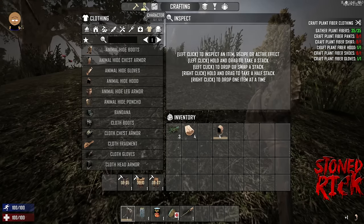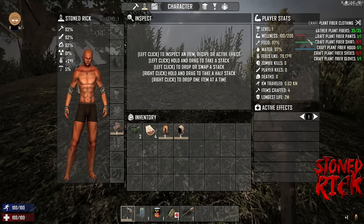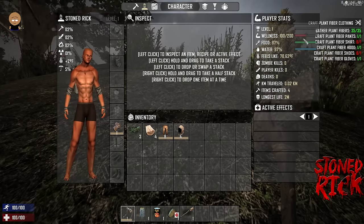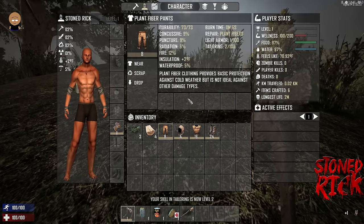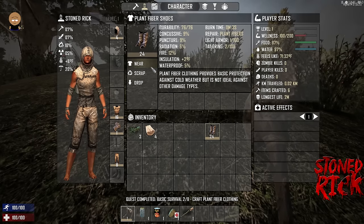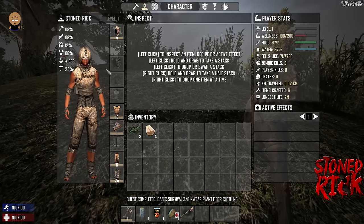If you click on your character, it'll show your level, wellness — currently 100 out of 200. You can increase your wellness, which also increases your stamina. Food mainly increases wellness, but vitamins work too. You've got your food, water, and temperature shown here — hence getting clothing, because in certain biomes like snow it's cold, and desert or wasteland biomes are very warm, so you need appropriate clothing.